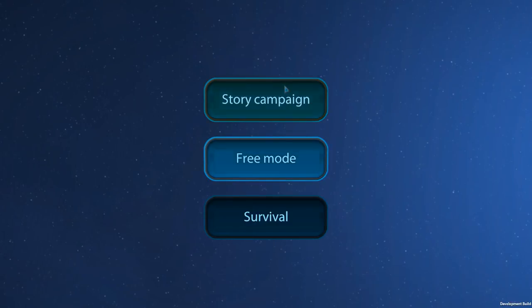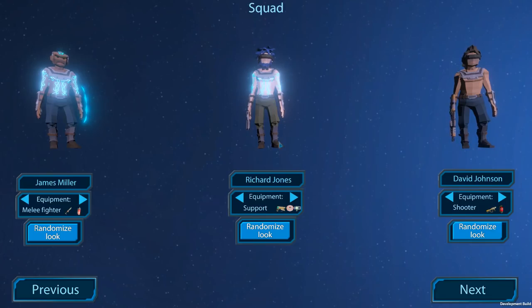Let's start it up and see what's going on. We have story campaign, we have free mode as well. Survival is not in the game just yet. Let's start up story mode. So we've got four different classes that we can choose. The whole game has this sort of polygonal art style. We have different choices: we have a melee fighter, we have an engineer, we have a shooter, and we have support — support's like a medic.